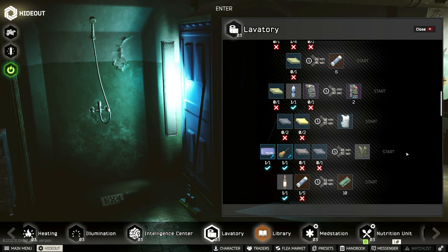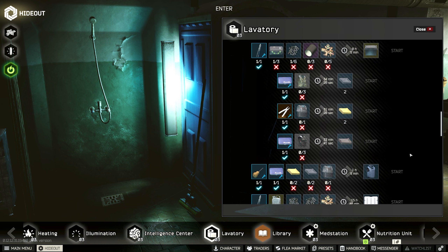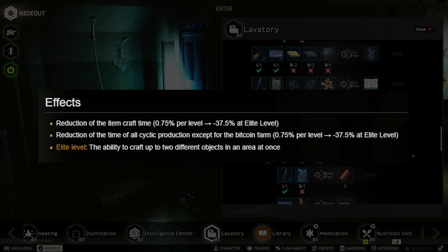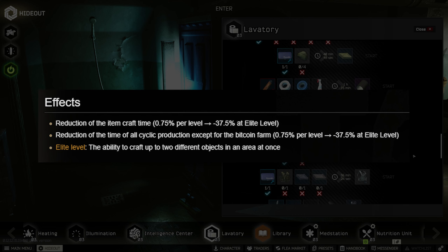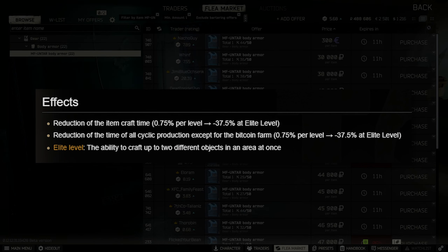You can utilize whatever crafts you would like to maximize your profits for your ruble count, or simply create your own recipes to level up your crafting skill. The benefit of leveling this crafting skill to Elite includes being able to craft two items in the same module at the same time.